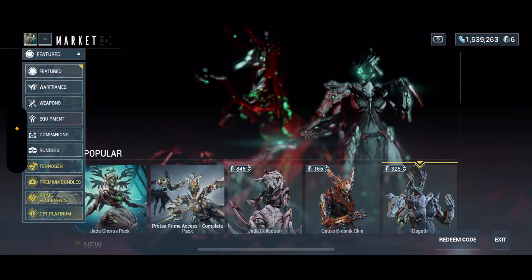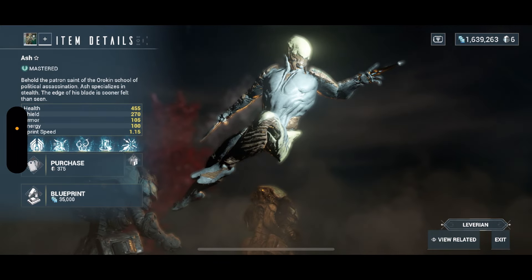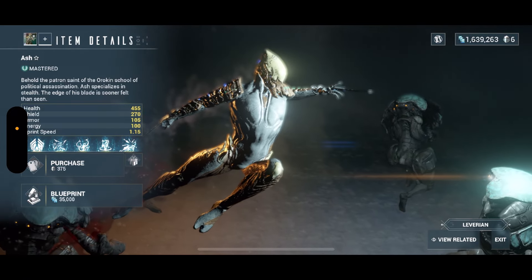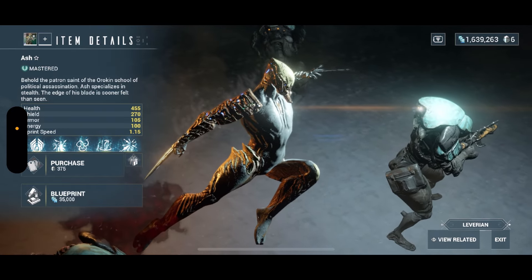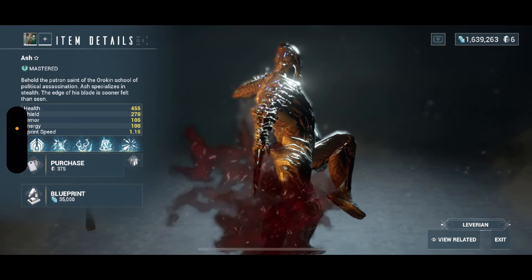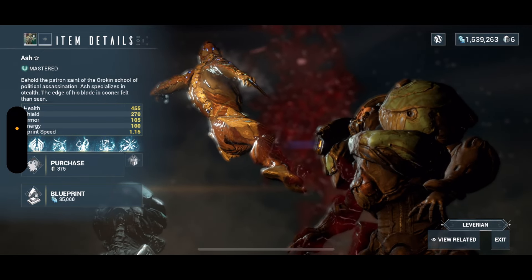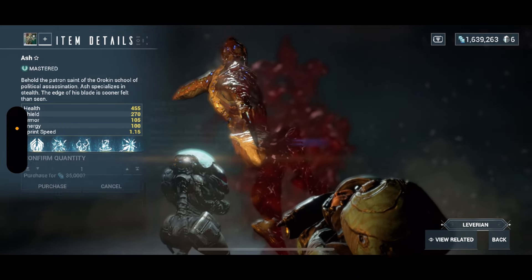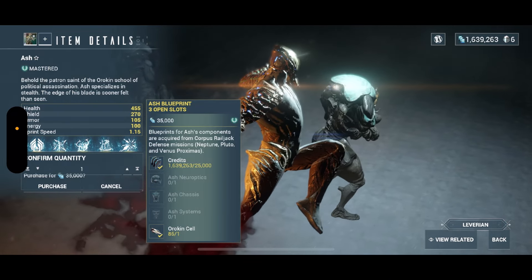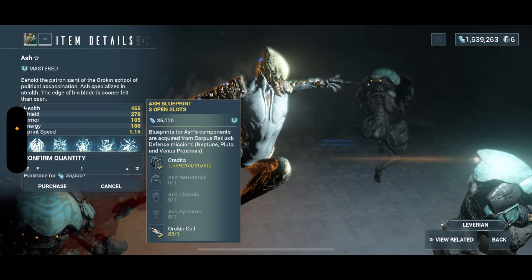In the solar system, bosses drop certain parts — the helmet, the chassis, and the systems. Once you build those, which take real-life hours by the way, you're going to need the blueprint of that warframe. Most of those blueprints you obtain through the marketplace. For example, if I want to farm for Ash, there's the blueprint — you can either purchase the whole warframe built with the catalyst or reactor already included, or you can buy the blueprint for 35,000 credits.